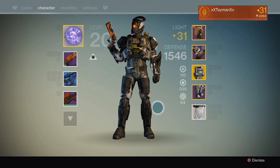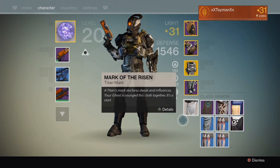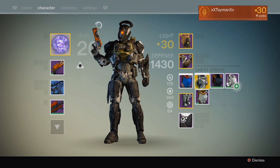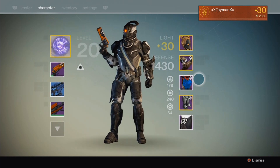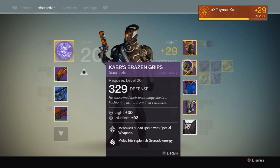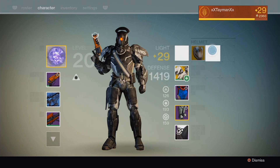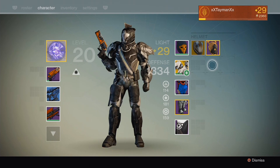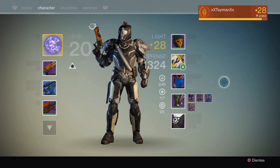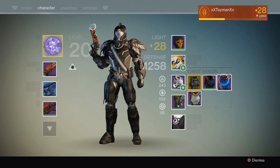You might be wondering why I have the starter Titan piece on — the little sash, the dress-looking thing — it's just because I don't like wearing the little dress-looking piece for the Titan. He's supposed to be the toughest guardian out there and he looks like he's wearing a skirt. But if you wear the other one he looks kind of naked. So whatever. I definitely love that helmet from the Vault of Glass — one of my favorites. Those gauntlets look amazing, and love the way it looks overall.